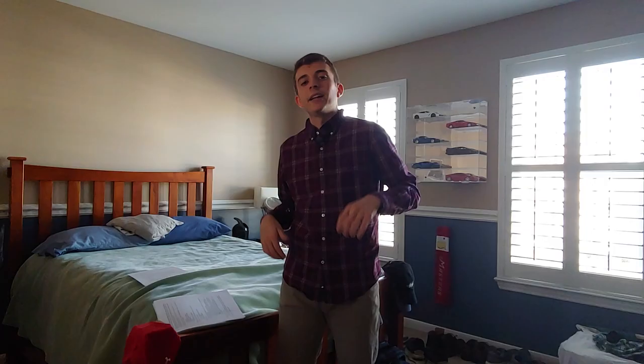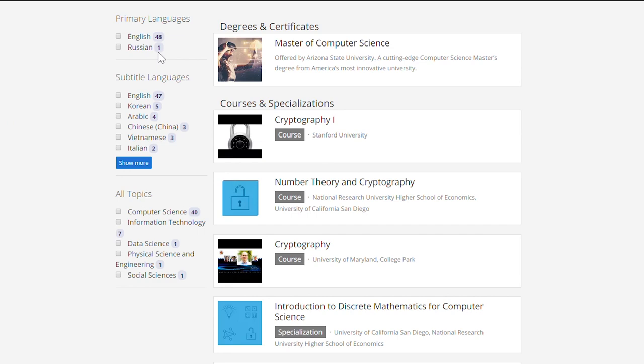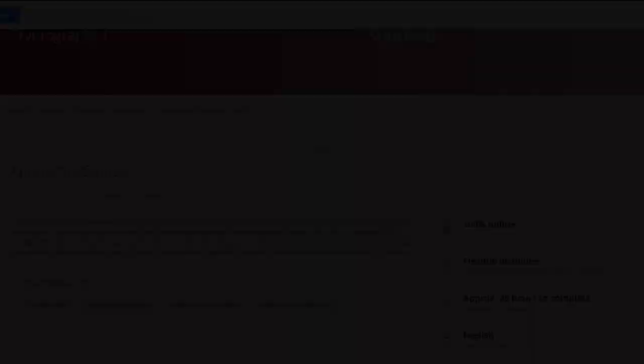For knowledge behind cryptography, the course I really recommend is on Coursera — it's called Cryptography I. In addition, they have advanced cryptography courses so you can further your learning into cryptography if that's something you're really interested in.